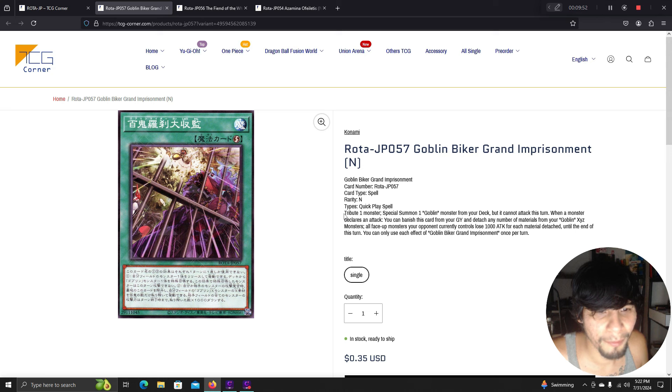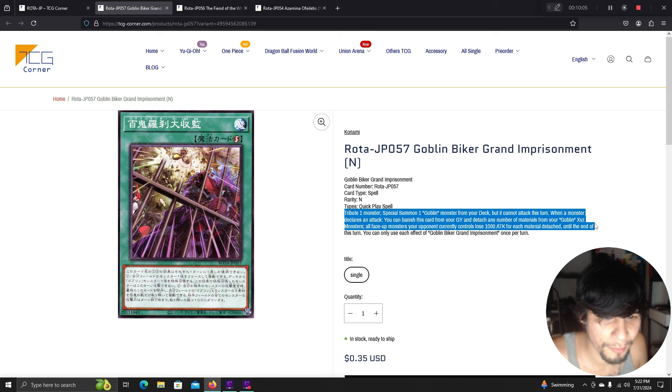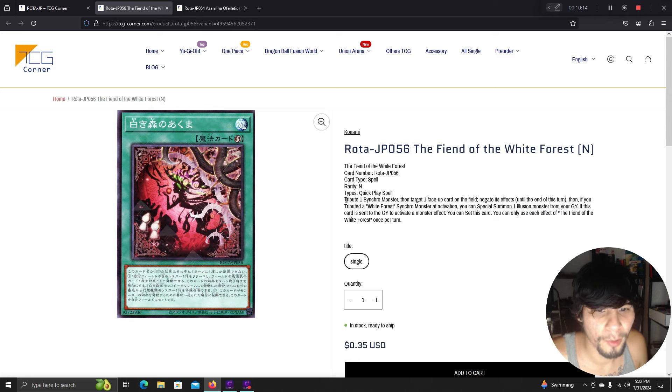Goblin Biker Grand Imprisonment quick-play spell: tribute one monster to special summon one goblin monster from your deck, but it cannot attack this turn. When a monster declares an attack, banish this card from your graveyard and detach any number of materials from your Goblin XYZ monsters — all face-up monsters your opponent currently controls lose 1000 attack for each material detached until end of turn.